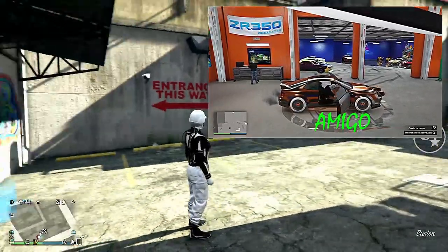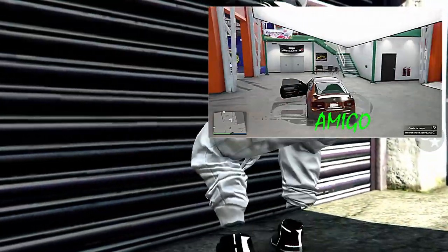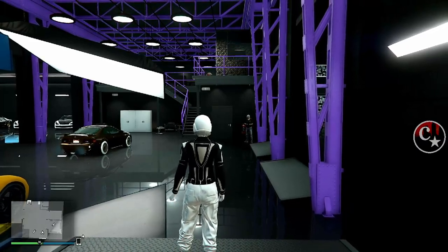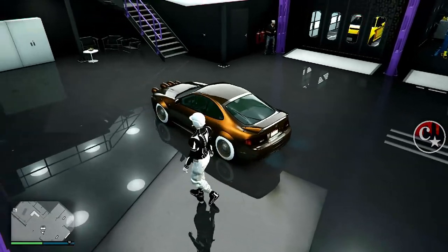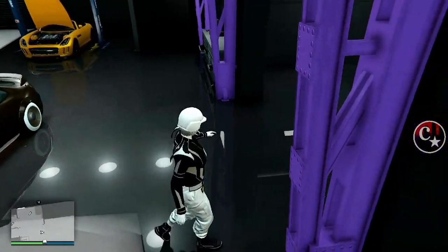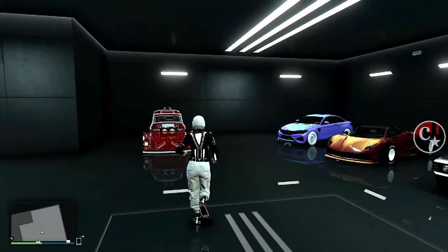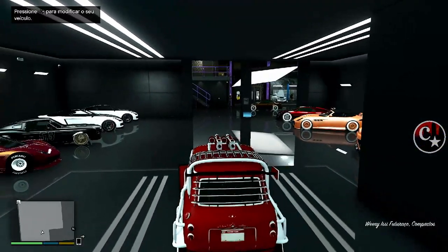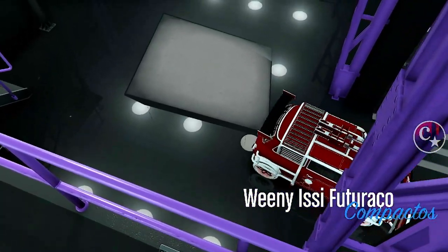O amigo entra no veículo e eu faço a meia volta e entro na minha oficina. O amigo vai ficar lá dentro do veículo. A gente entra na nossa oficina e o veículo já aparece — bugado, ele está na oficina do amigo mas aparece para a gente. Agora vamos entrar no carro que a gente deseja duplicar, que será o Isse Futuraço. Vamos colocar a setinha da direita para acessar a oficina e veja o bug louco.